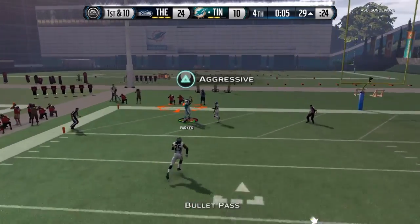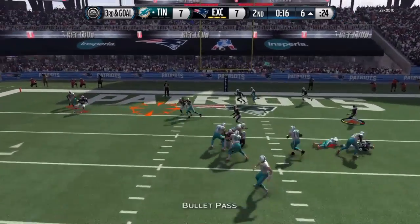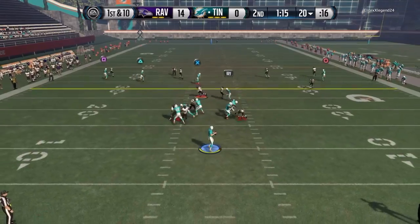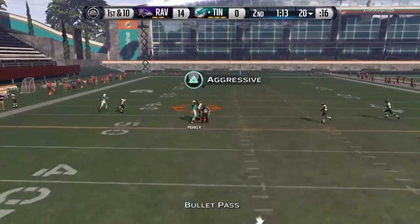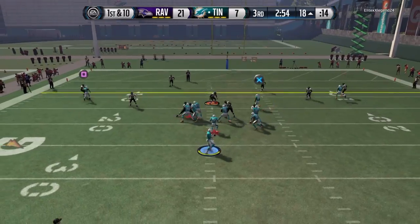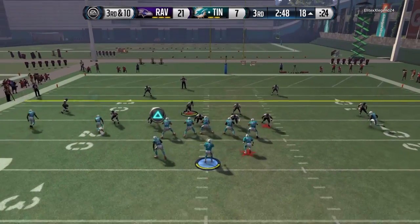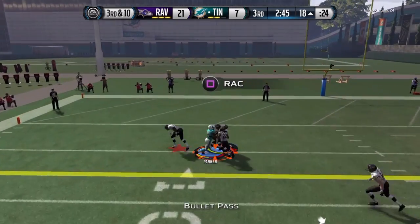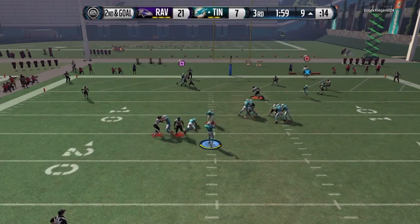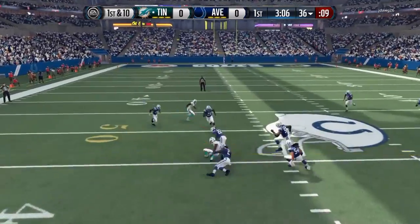He did drop some passes. Like I said, if you guys pick him up and go against lower-tier opponents, let me know how he plays. If you want to get the most out of him, drags and slants are his best routes. You can run posts, corners, and outs, but because he's 6'3" with 93 speed he gets a bigger stride and runs faster on slants and drags.